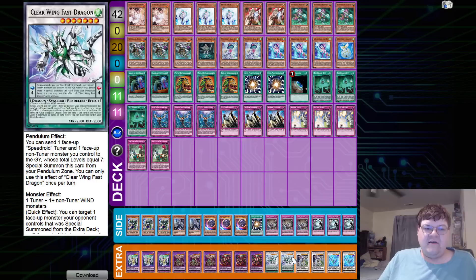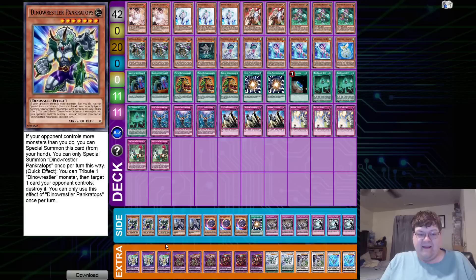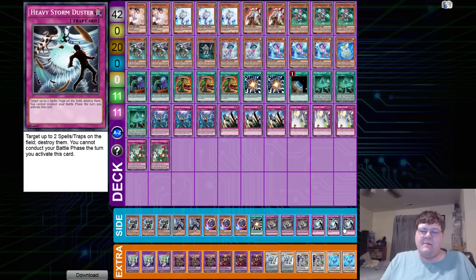In the extra deck: two Winter Bell, two Crystal Wing Synchro Dragon, two Clear Wing Fast Dragon, triple Starving Venom, triple Dragulas the Reaper Dragon, and triple Diplexer Chimera. For those wondering about Diplexer Chimera - you can Super Poly this against Marincess and get free value, the card is so good. Side deck: triple Pancreatops, two Ghost Belle, triple Nibiru, one Super Poly, triple Evenly Matched, and triple Heavy Storm Duster.